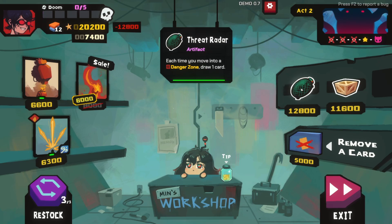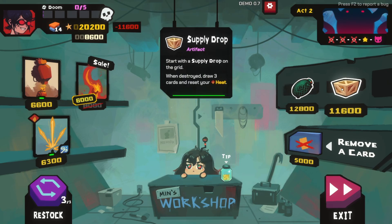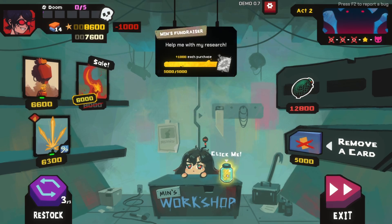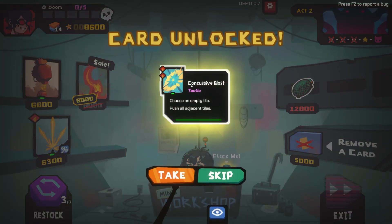Each time you move into a danger zone draw one card. Start with a supply drop on the grid - when destroyed draw three cards and reset your heat! Oh my gosh. We can click it! This is automatically stocking up. Concussion Blast: choose an empty tile, push all adjacent tiles. Card unlocked - so we can take the card but it's unlocked as well, that's cool.